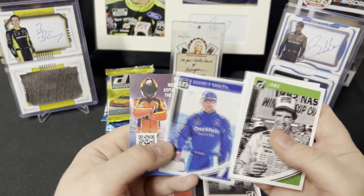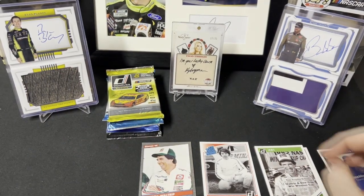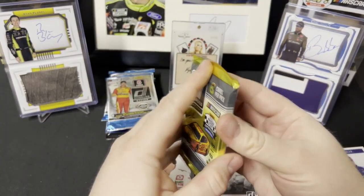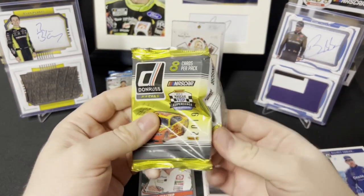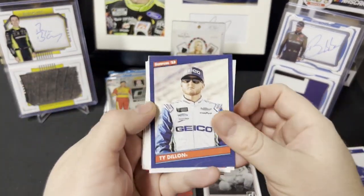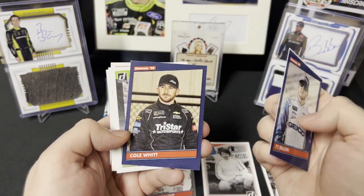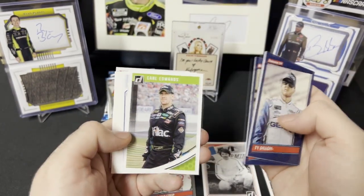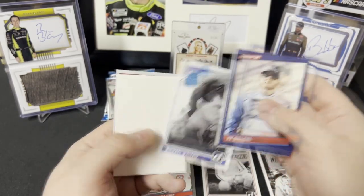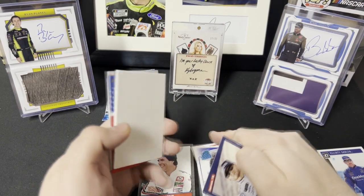Elliot Sadler is going to be our pull there. Alright, next pack of 2019 Donruss. We got Ty Dillon, Darryl — it's a name variation — Bubba Wallace, Cole Whitt, Carl Edwards retro rated rookie, Michael Waltrip joining his brother Darryl there.